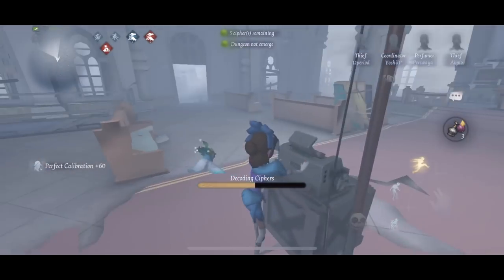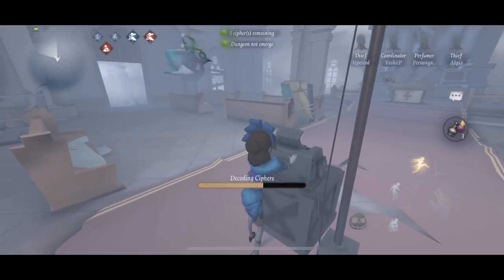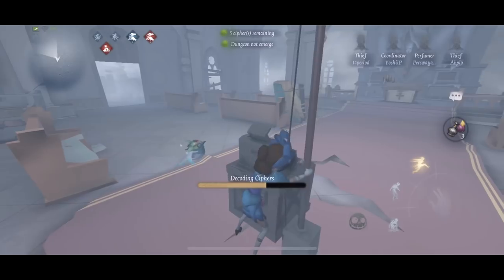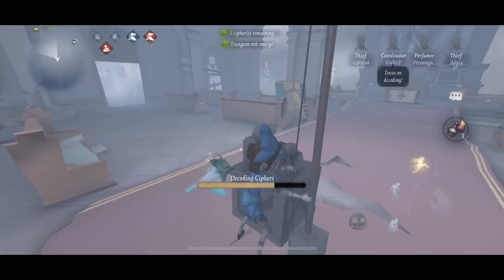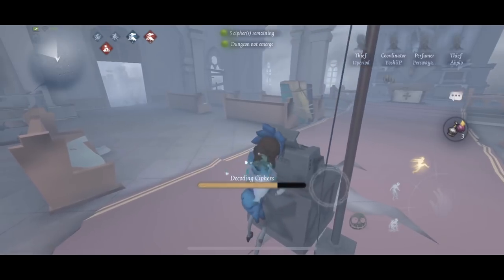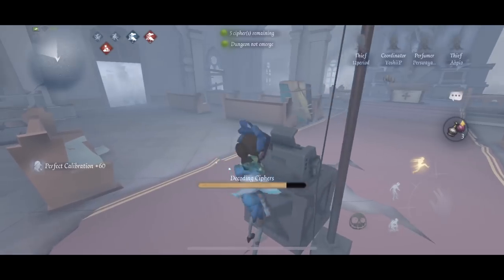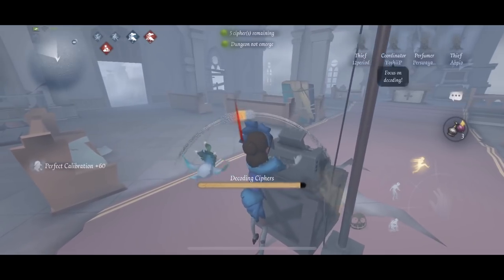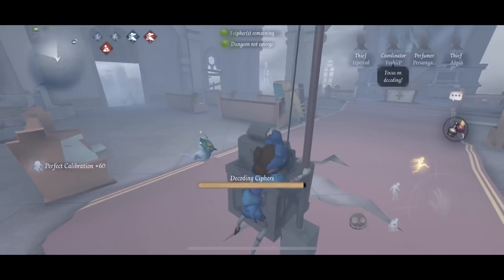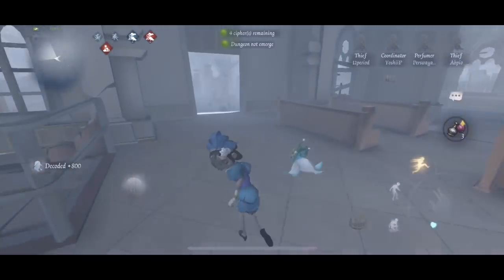I'm actually going to show you a trick when the hunter uses confined space. Confined space is whenever they hop through a window and put up a fence - most of us know what that is. Against a Perfumer, it is a horrible move to have that sort of persona trick, and I'm going to show you why. I'm going to show you a moment where the hunter comes after me, I activate my perfume, climb the window, look behind me, see that he has confined space, and then I immediately activate my perfume again. Now I'm on the other side of the window with a wooden fence that he can't get through.